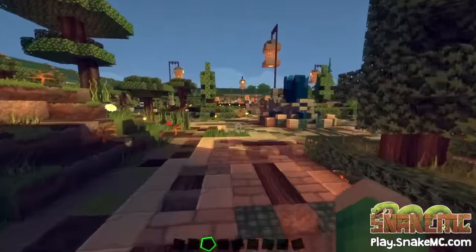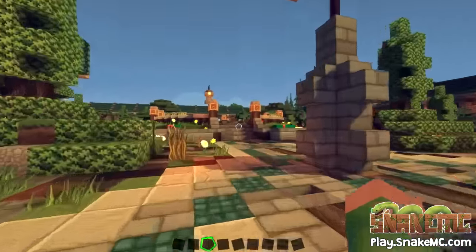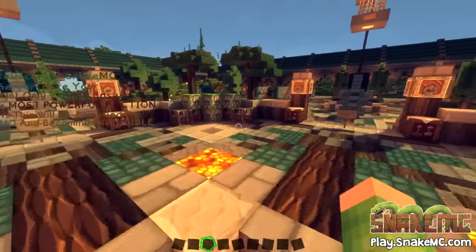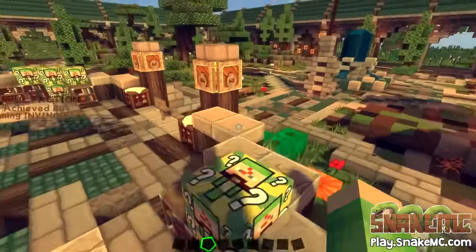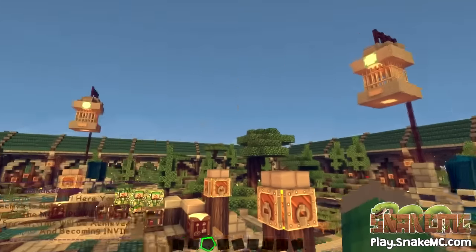I don't want to show you too much — I want you to come on and see this for yourself when you join the server, but it really is amazing. We've added some really good new stuff. Weymouth and Ace have been very busy getting this to look as great as they can and to add as many new features as possible. Lucky blocks — they're new on factions. You'll see lots of new things.